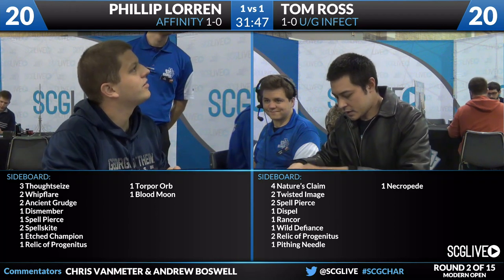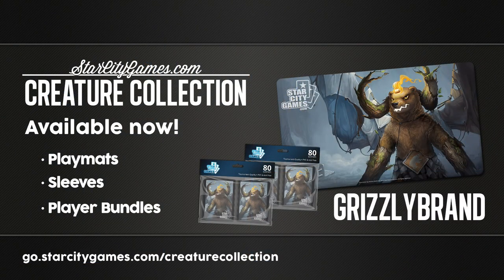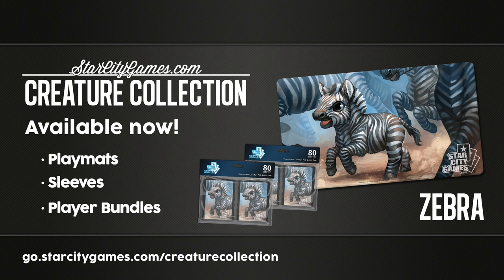Let's take a look at some of the new creature collection items we have at StarCityGames.com. We have the Grizzly brand — now available in play mats, sleeves, and player bundles. It's a parody of the Griselbrand — tree trunk claws and a picnic blanket kilt, very sweet art. If you pay seven life, you get seven picnic baskets — very Yogi Bear. We also have the Zebra, a cute little zebra — hopefully it's running with a herd and not in the middle of a stampede. Also available in play mat, sleeves, and player bundles at go.starcitygames.com/creaturecollection.